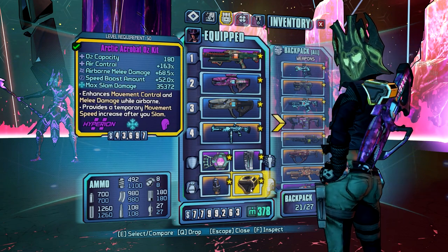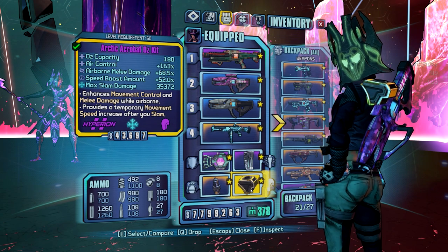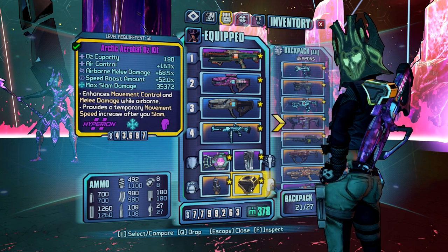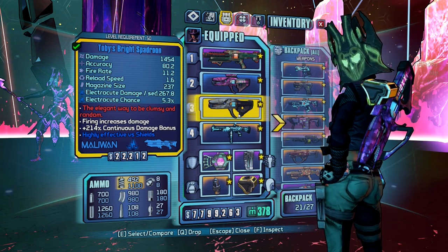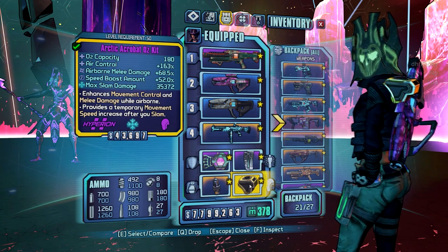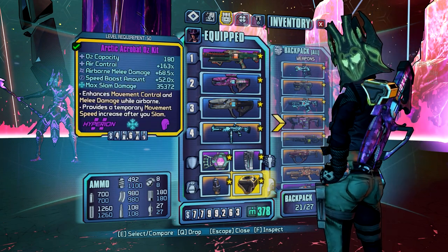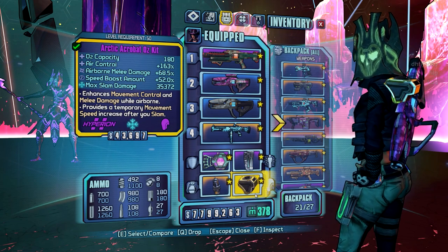My Oz kit is kind of strange. You might think that when going for high damage I would use a damage Oz kit like the Tranquility or the fire rate one — not the case. I found that this one is actually the most fun and also helps quite a bit with damage, because on the first three phases we're going to be using a lightsaber, and the drawback of the lightsaber is that it's extremely short range. The air control and speed boost lets us stay in that range and keep doing damage, and it's really worth it because this is such an insane amount of damage. It also makes low gravity, which is already a really fun mechanic, even better. Highly recommend this.